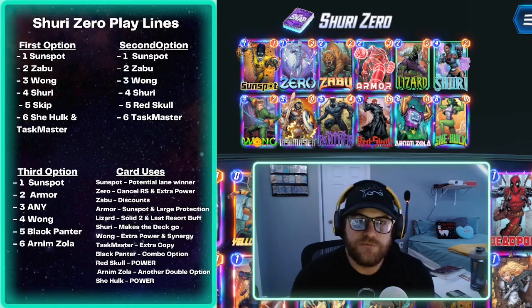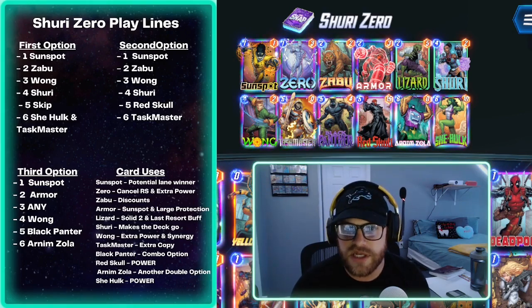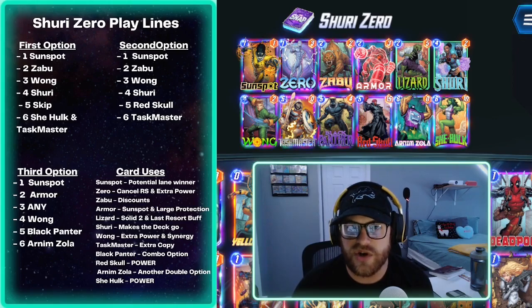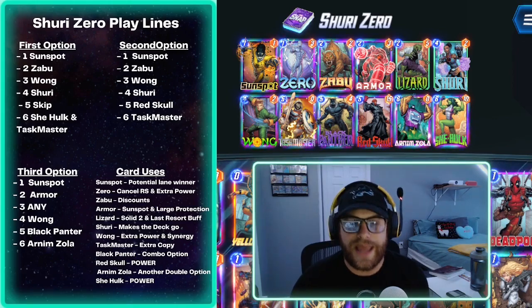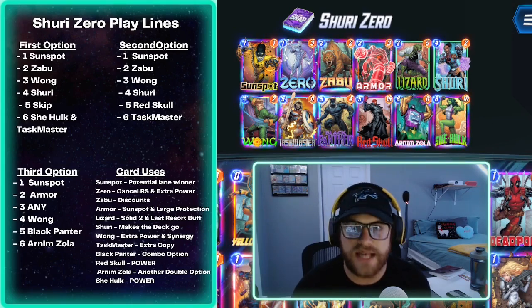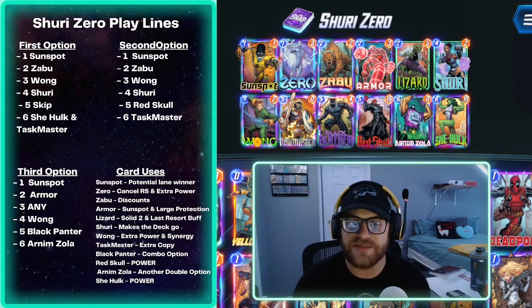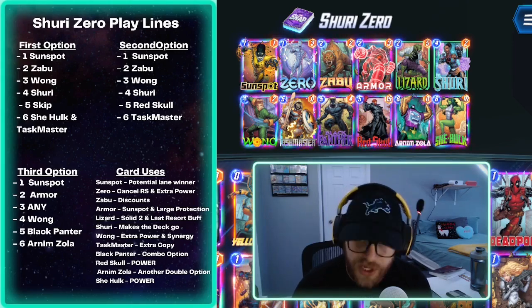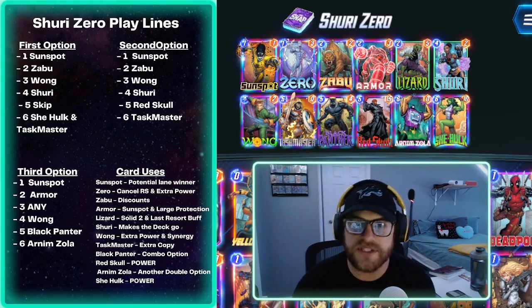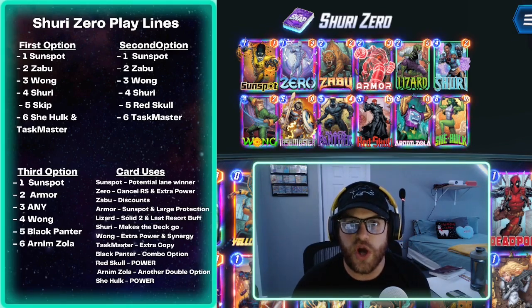She-Hulk offers tons of options — maybe turn four is She-Hulk, turn five is Red Skull into Zola, turn six is Taskmaster. Overall this was probably the second strongest deck I used. When Leeches started hitting it really struggled because you're waiting until your last couple turns to win, and if opponents know you're splitting power, Arrow and Leech both look great. But overall it was super strong and I enjoyed playing it before moving on as I continued to climb the ranks.